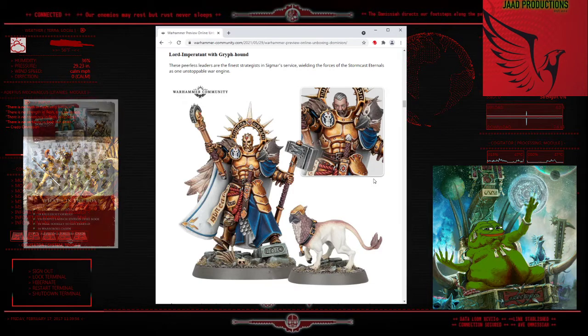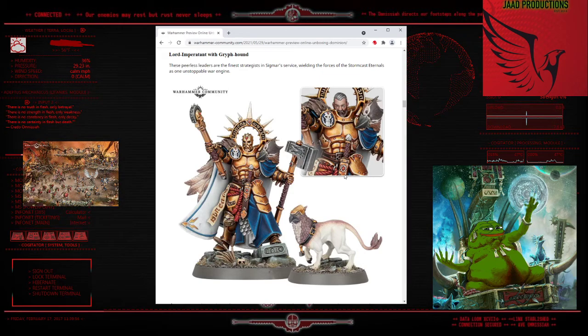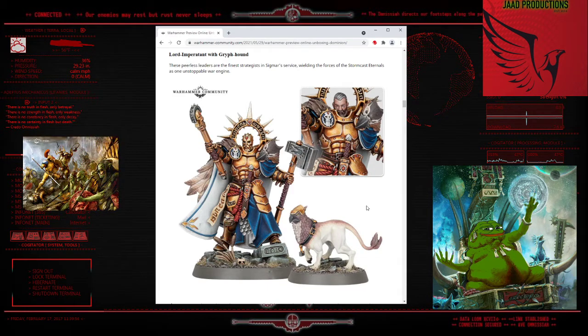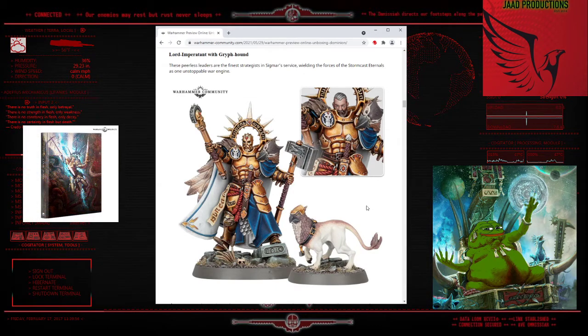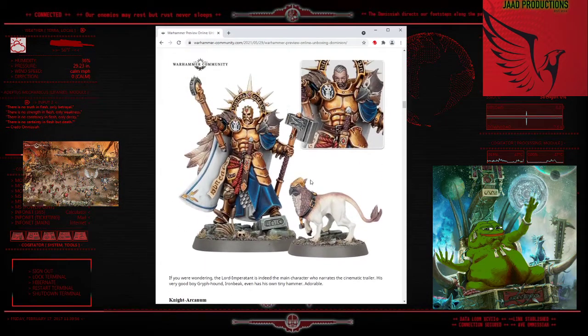According to the description, this is a strategist - your Sun Tzu, Zhuge Liang kind of dude. This is your guy who sits in the back of your army handing out buffs and generating command points, probably. This just cements that strategists generally look cooler than everyone else. There's not a lot really to say on this model other than the fact that it looks really rad.